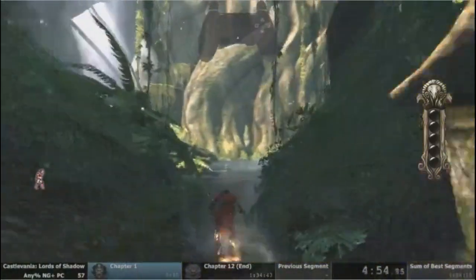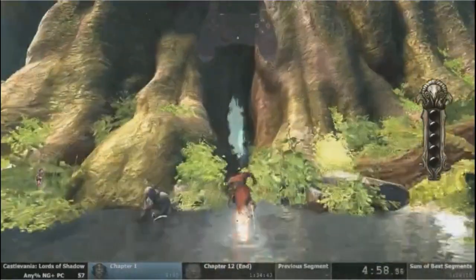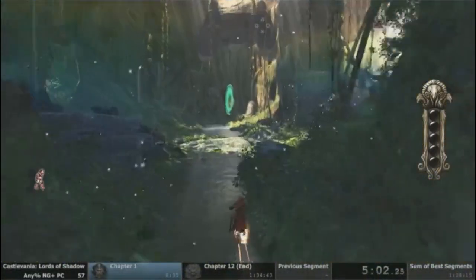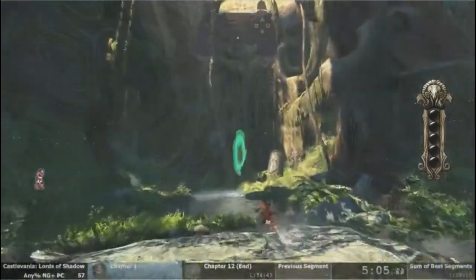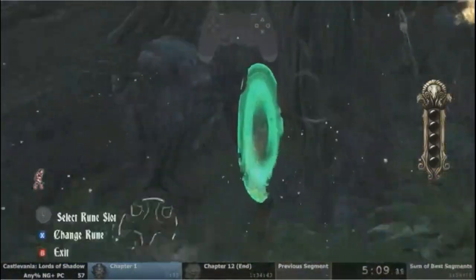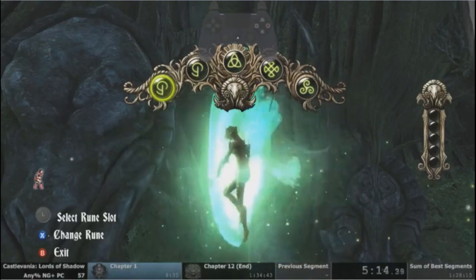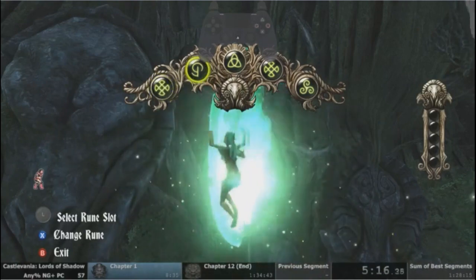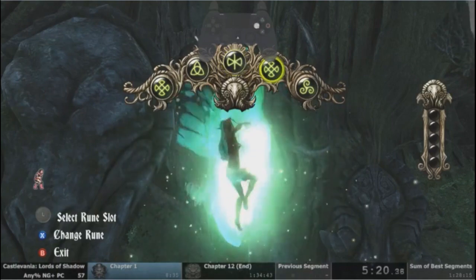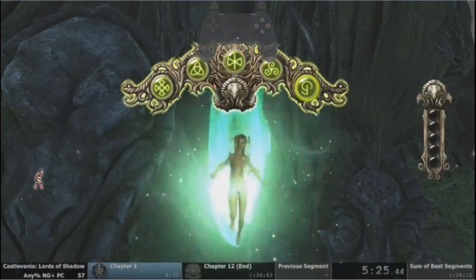Talking a little bit about this — we have a sprint that you're seeing me use. That's an ability you get at the end of chapter three from the first Lord of Shadow. It allows you to run, and right now this is kind of the fastest overland movement that we have that's non-conditional. You're seeing that I'm jumping at the end of it — it seems like jumping preserves momentum perfectly and we're able to get away with that. There is a slight touch of nudity in this game, but it is definitely not the focus of it.